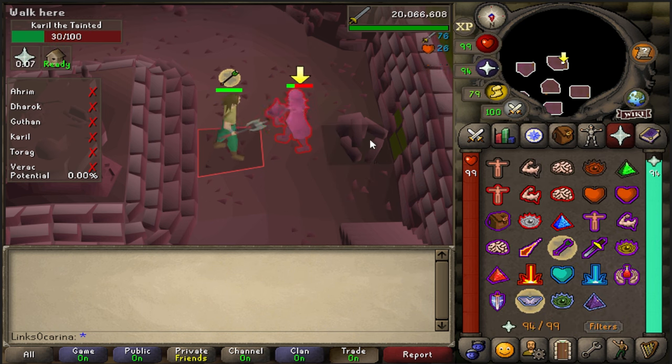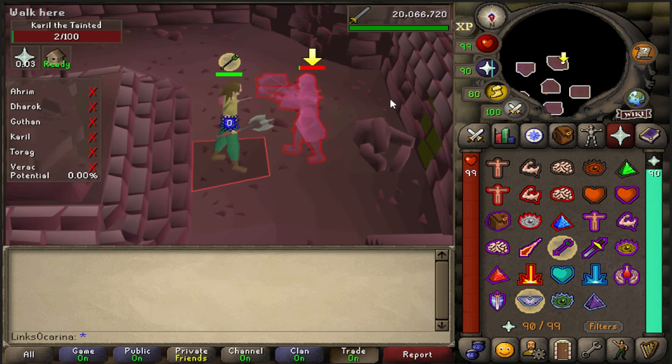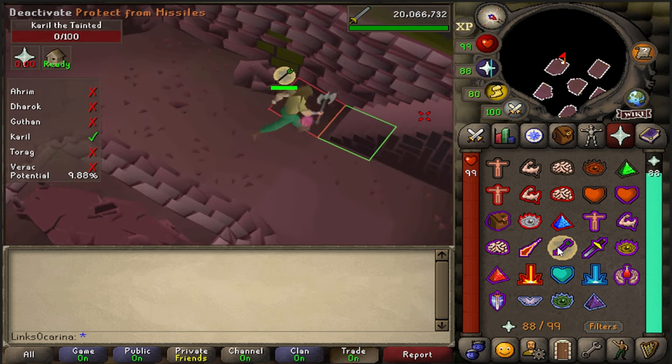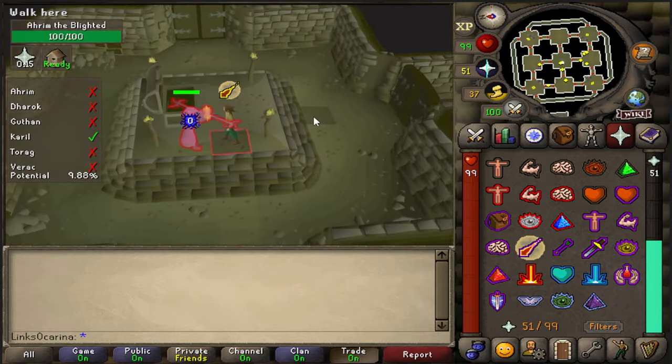Let's chuck Piety on now — without any gear whatsoever it's absolutely ripping Karil apart. Let's see if we can hunt Ahrim down and see how it does.